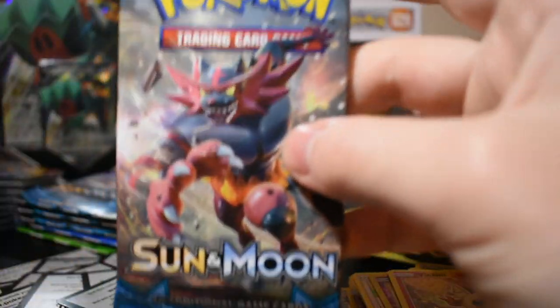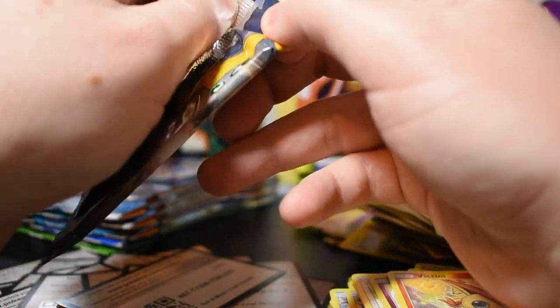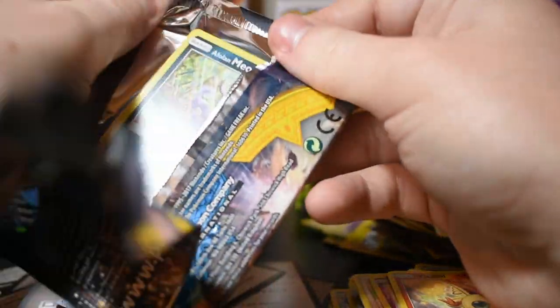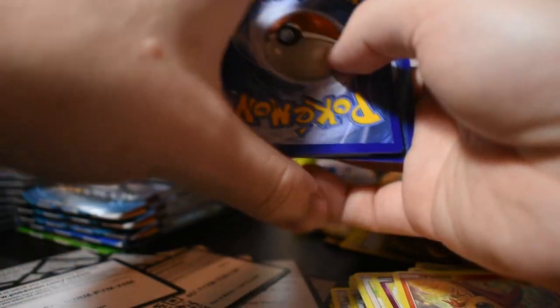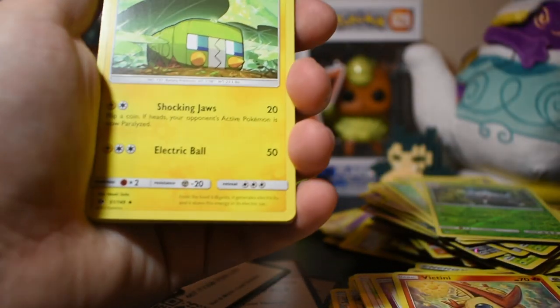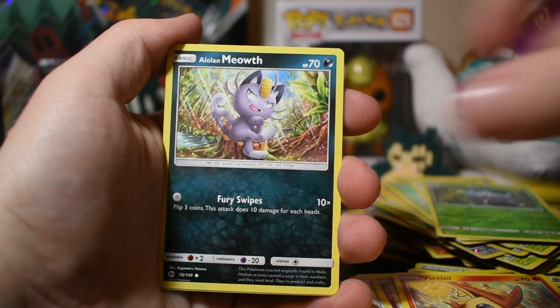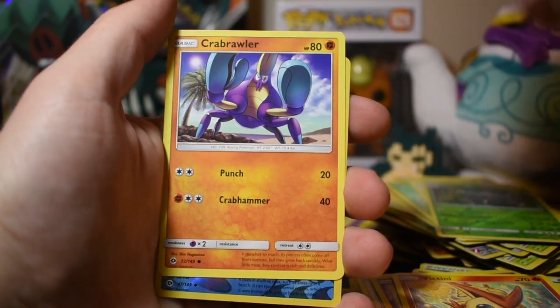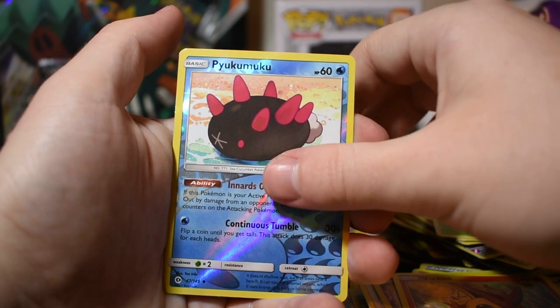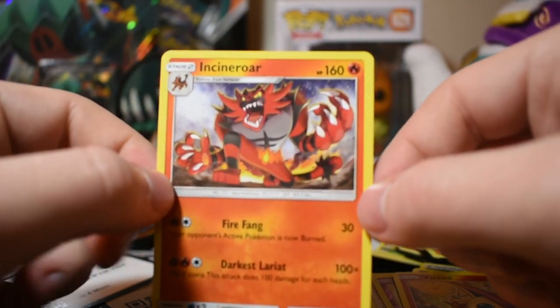Card code right here if anyone wants it — one, two, three, four. Dark energy, Charjabug, Crushing Hammer, Herdier, Alolan Meowth, Duskull, Alolan Diglett, Mareep, Crabrawler, and Pyukumuku — I hatched a shiny one of these in Sword and Shield. An Incineroar in the Incineroar pack — how interesting.